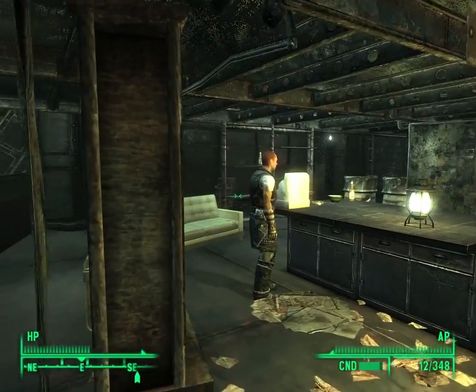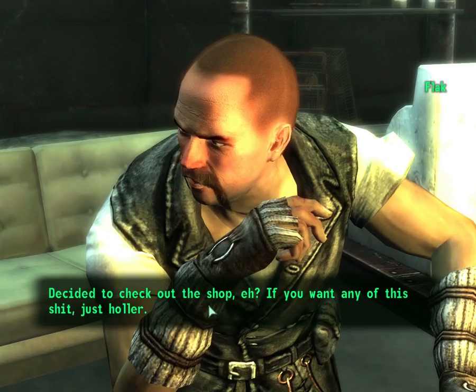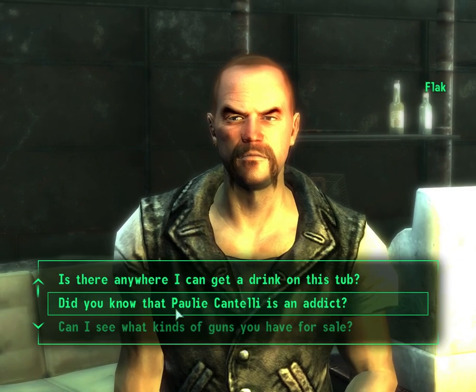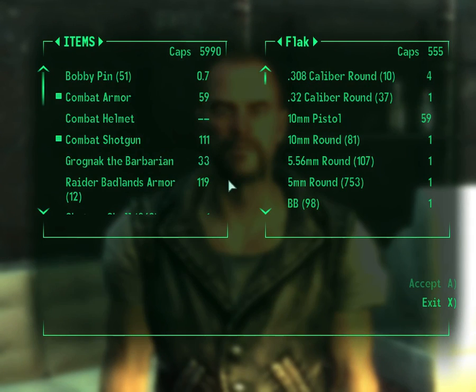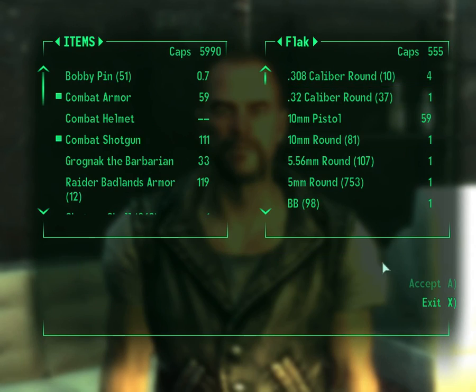Let's see who's here — decided to check out the shop. Stuff in the locker — you can see what kind of guns you have to sell. Need to do some killin'? 555 caps.